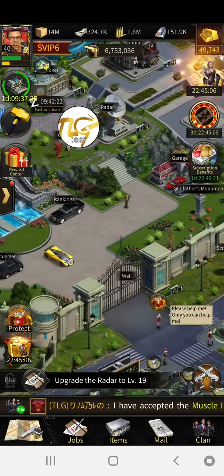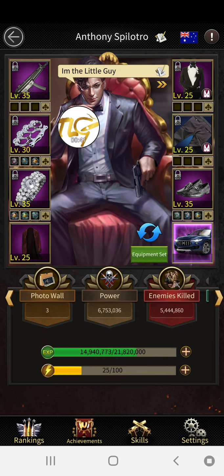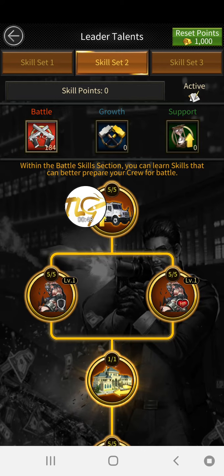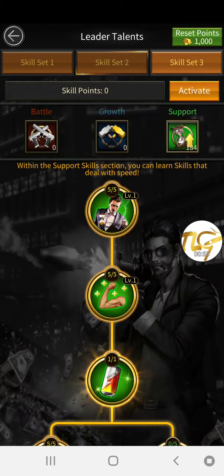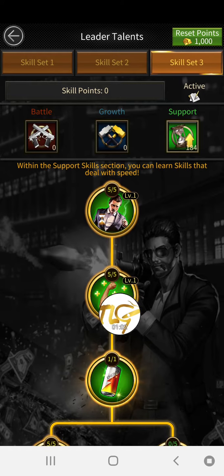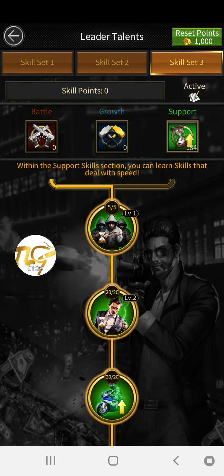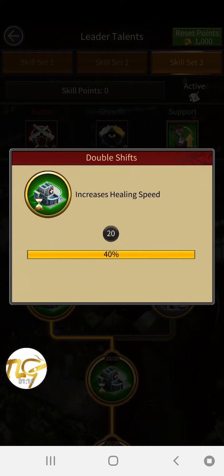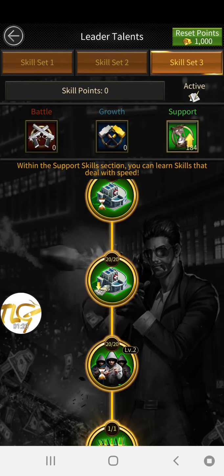So first things first, you want to go up here and go to Skills over here. Then what you want to do is go into Support. Now you want to select all of this — you want to do all of this on this side here. Come over here, as many as you can. This one is important and this one is important.